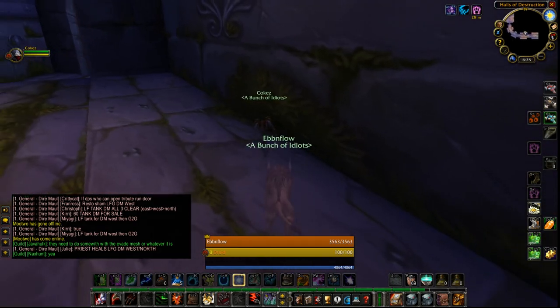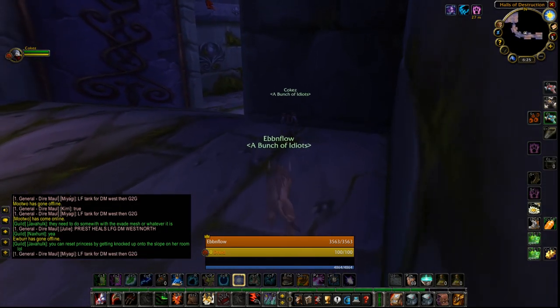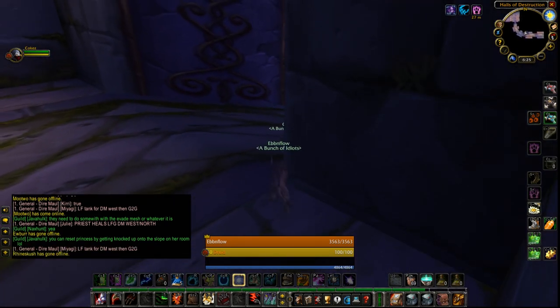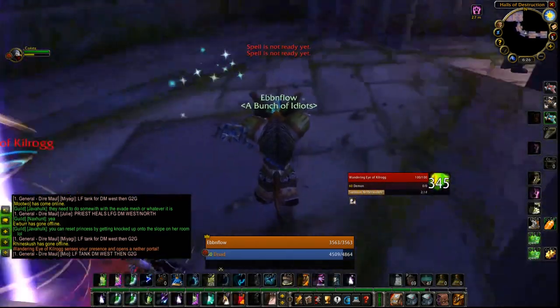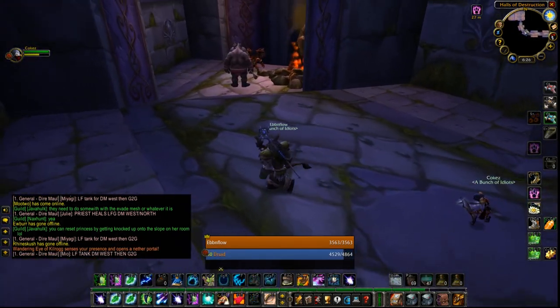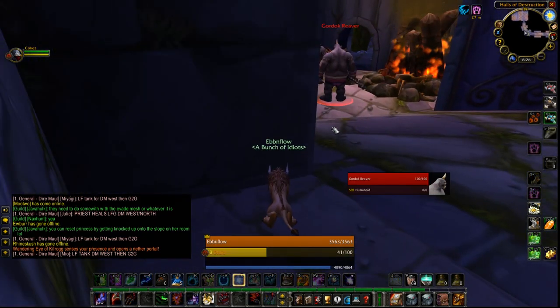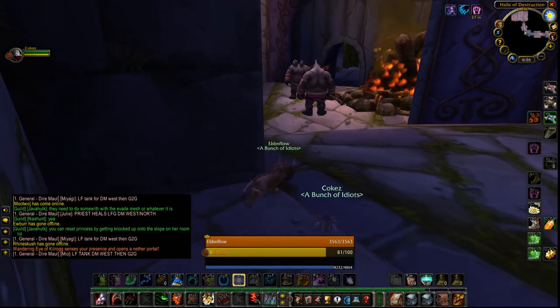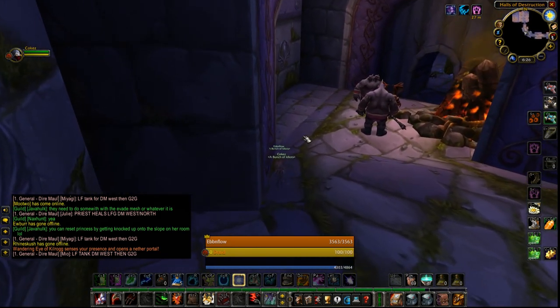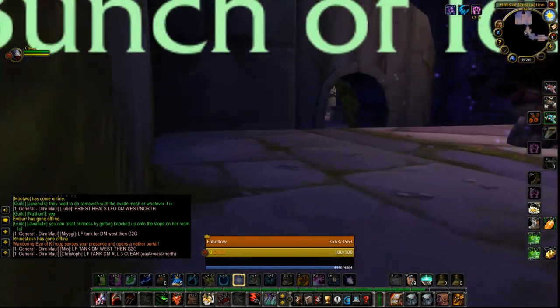A tip here: you don't need to go quite this far out — this was our first run so we didn't know. But as long as you stay far away from these guys, they won't aggro. These eyes, you have to kill them right away. There are two of them. There's one in this passageway here. I suggest killing it between these two packs. If you don't see it right away, just wait for it to come to you, because if it's close to the ogres, everything aggros and it's a wipe.